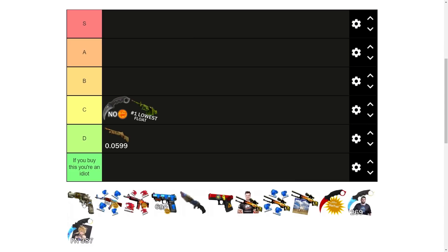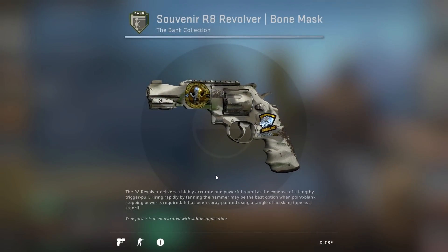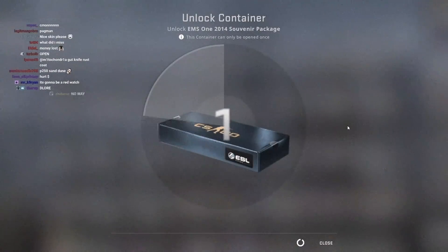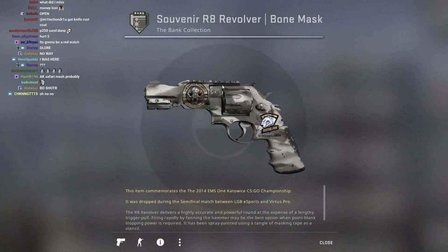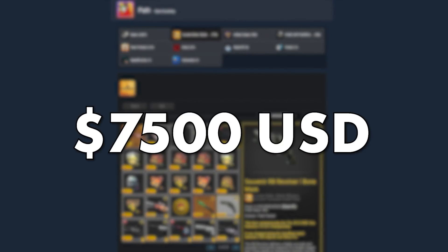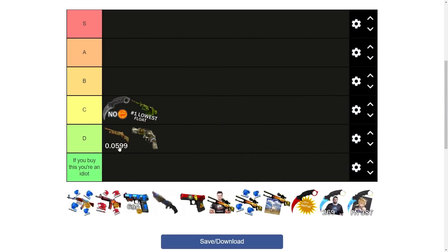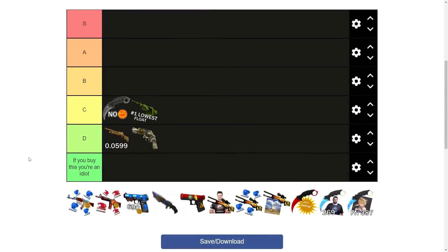The fourth skin is the glitched Kato 2014 souvenir Bone Mass. Basically, this is a bugged skin that shouldn't be able to be unboxed from souvenir packages, but it turns out it can. It was only unboxed earlier this year. Whoever did it is an idiot though — Kato 2014 packages are the worst thing in the game to open. This one is also owned by Path, who paid $7,500 for it. To me this thing is D-tier, because there are seven more of these from the DreamHack Winter 2013 major, so it's not really that unique.